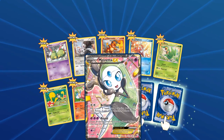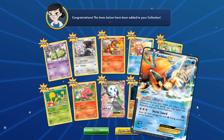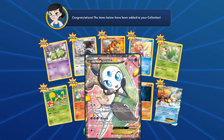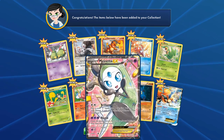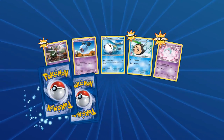We got a Meloetta EX, and we got Lucario — please be a good one — we got a Cobalion EX. So that is two EXs from a single pack. That is a beautiful thing. Let's hope these next packs are just as good.